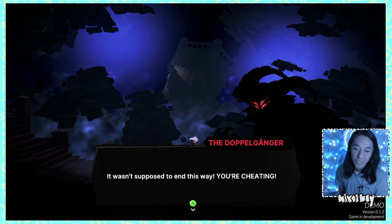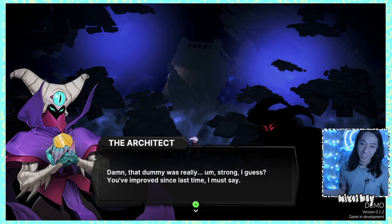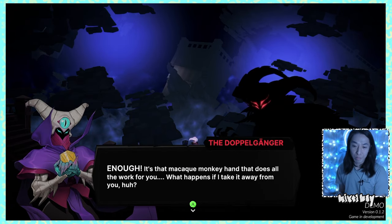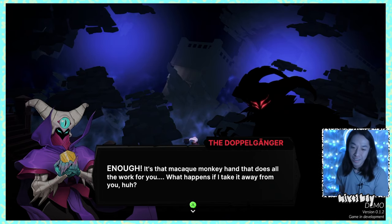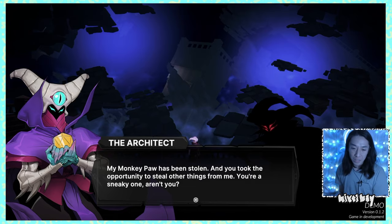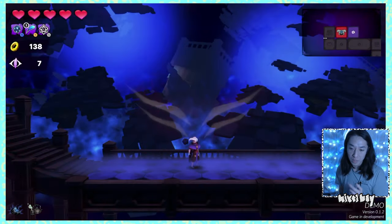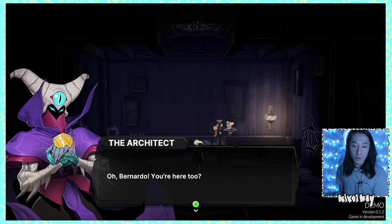The dummy didn't even attack me — 'wasn't supposed to end this way, you sent a training dummy after me.' The Architect character is amazing and I'm really loving this demo. The doppelganger taunts me and takes the Monkey Hand revival item away. But I got another Monkey Paw relic — 'this isn't over.'